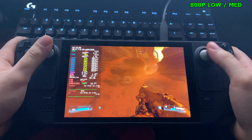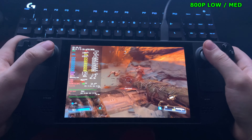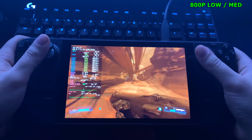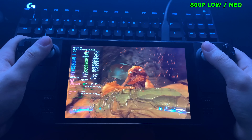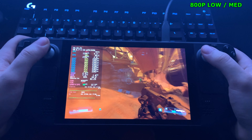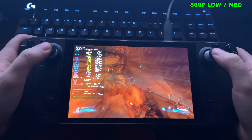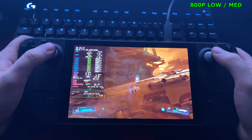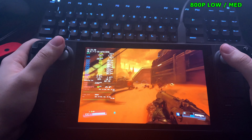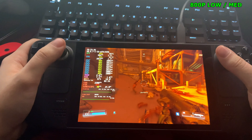I went ahead and changed the settings to a balance between low and medium. The game looks good and we're getting 70 to 80fps, which is fantastic — way above 60, so we've got plenty of headroom to cap FPS to 60, or 40 if you want to save some battery life. We're holding a steady 70 to 80fps; the lowest we've seen was 70. It's running so smooth. With the FPS capped to 40, we can see we're pulling 10 watts, which is what I was hoping for.